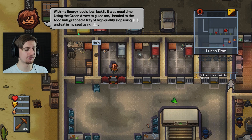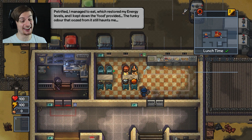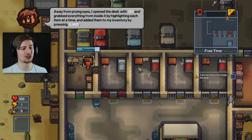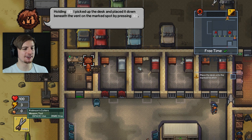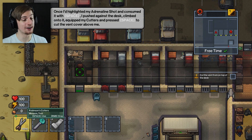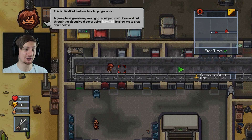With my energy levels low, luckily it was meal time. Using the green arrow, I headed to the food hall - I should put this weapon away, I don't want anyone seeing that. Let's take a seat and eat. Our energy levels went sky high again - 25% now, one more to go. Away from prying eyes, I opened the desk with E and grabbed everything: an adrenaline shot and Robinson's cutters. Holding E, I picked up the desk and placed it beneath the vent on the marked spot. We need to use the adrenaline shot, then use those cutters to cut through the wire. Now we're in the vent.